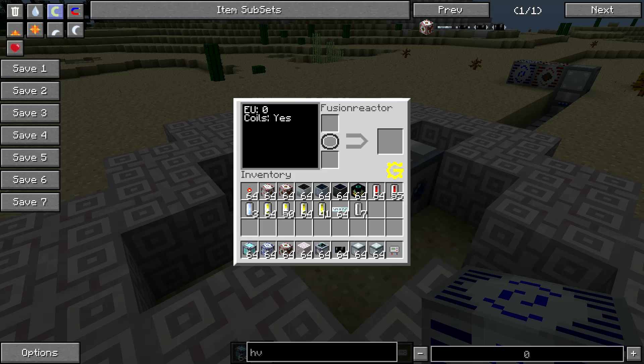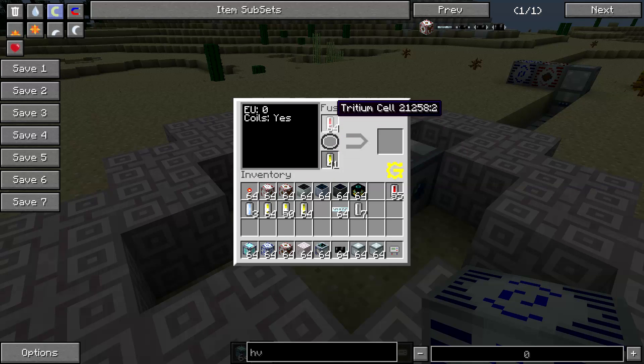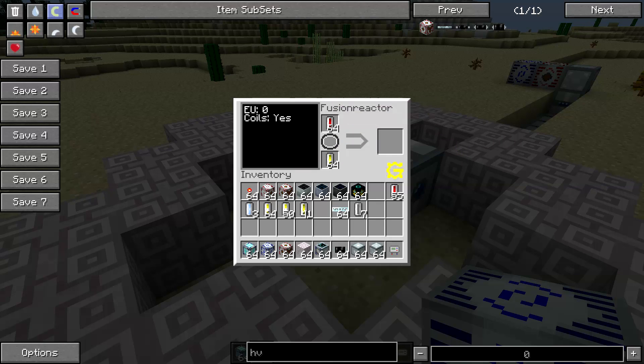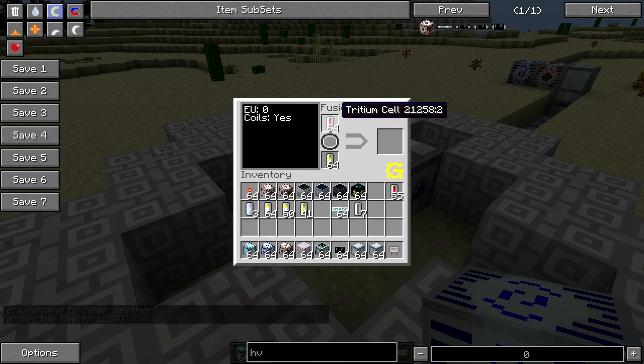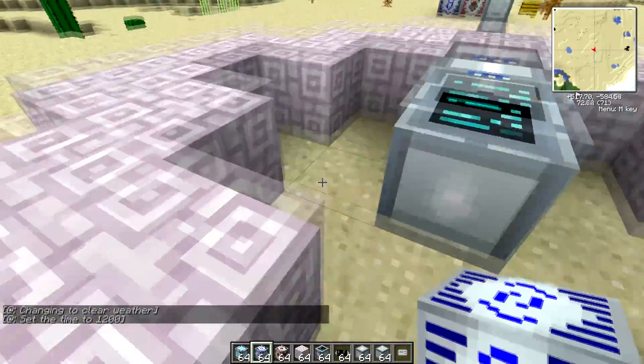Unlike most power sources, it does take a starting charge before it will actually start producing power. We have right now zero stored. There are two energy producing recipes — both use deuterium cells. You can combine that with a tritium cell, or with helium-3 cells, whichever is most suitable. The tritium cell version produces a little bit less power but takes less to trigger the start. We'll use that one to demonstrate more easily.